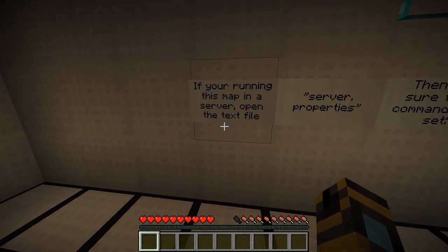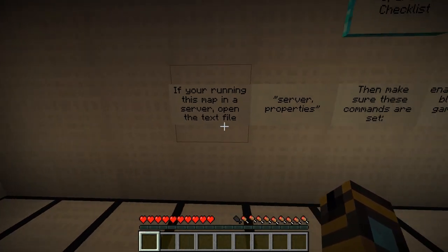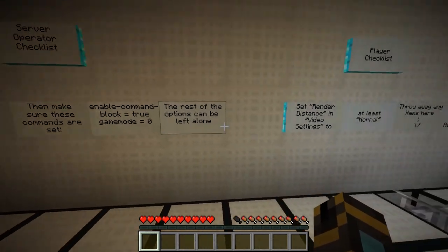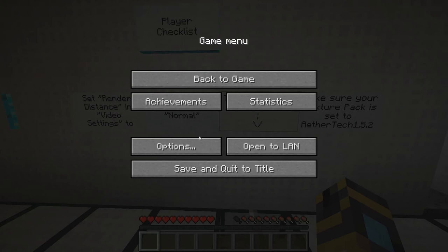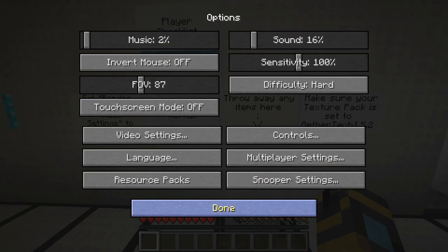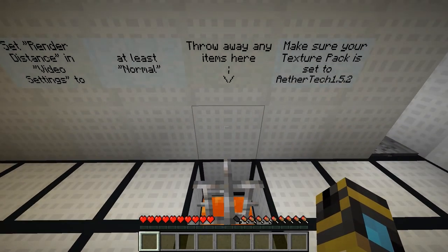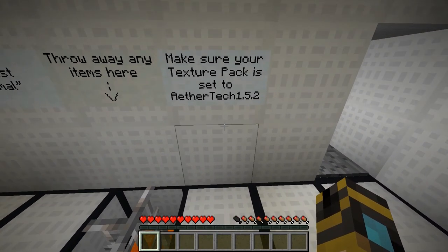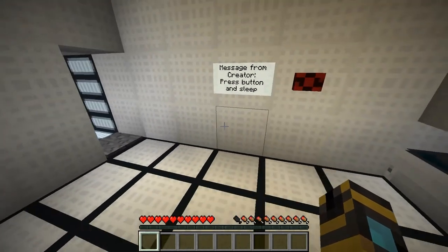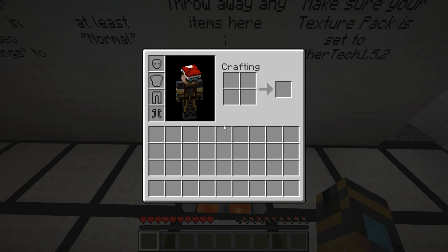There's a server operator checklist and a player checklist. It says set render distance and video settings to at least normal - I think I have it on far. Throw away any items. Make sure your texture pack is set to Aether Tech - the instructions say 1.5.2 but I'm on 1.6 so I have the 1.6 version.